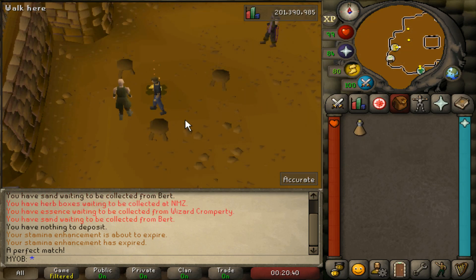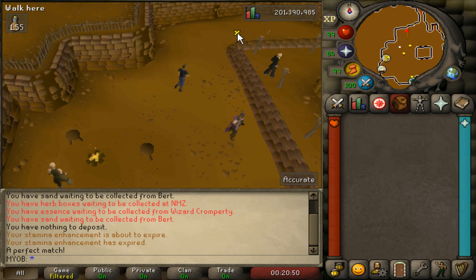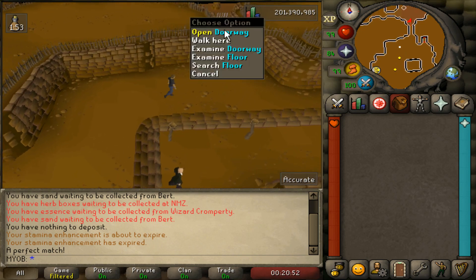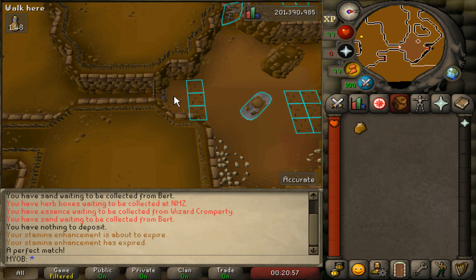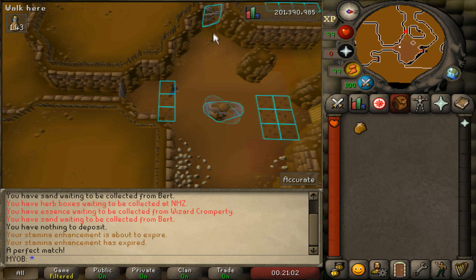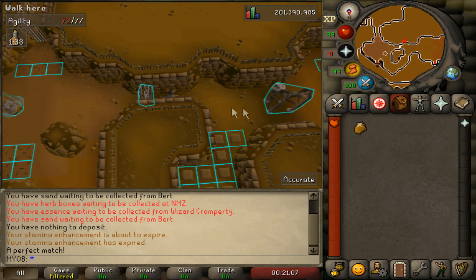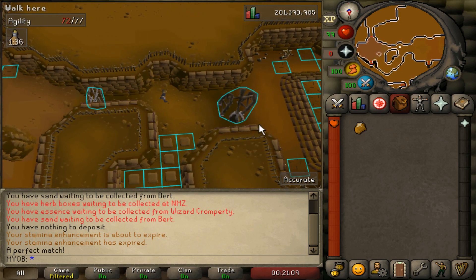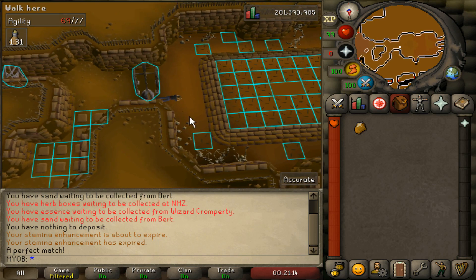Now I'll show you guys the 80 thieving and 50 agility requirement route. Drink a dose of your stamina potion, bank it at Emerald Benedict so you have nothing in your inventory, and then run north until you hit the gate. Open up this doorway — if you have the RuneLite client, it's very easy to follow along. Run right past these traps and enter the contortion bars, keep running east through the passageway, avoid this maze, then click over here to avoid the pendulum.